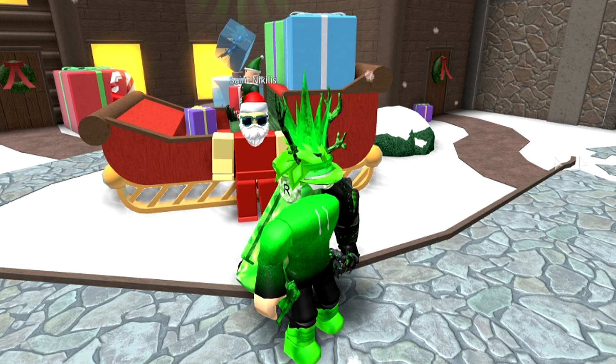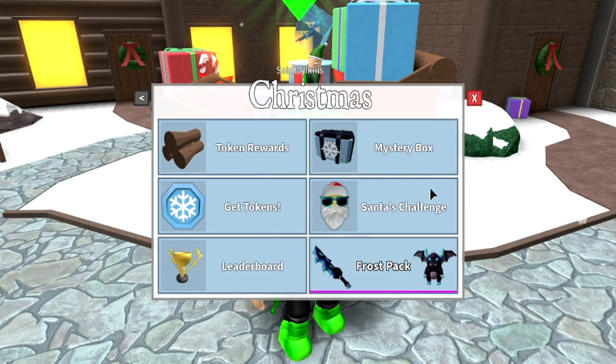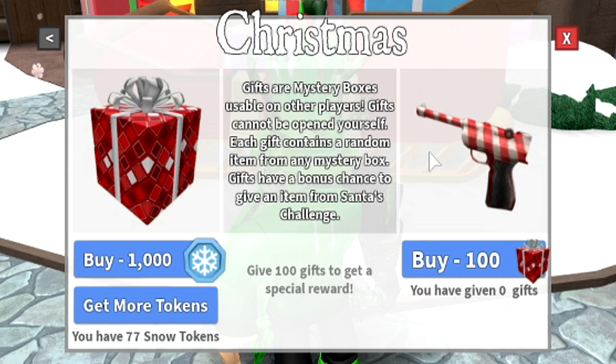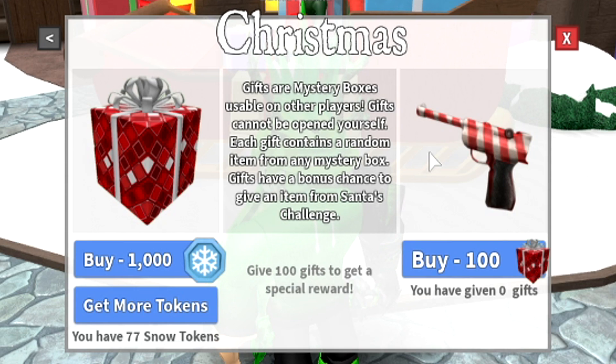I think this Christmas update has beaten the Halloween update, because if we go over here to the Mystery Box and we go to the Gifting Center, we have a new Christmas Luger. I know they did this back in 2015, but man, I'm so excited — it's 2019 and they have a Candy Cane Luger. They're continuing the Christmas Lugers, and I think that is so dope, especially since we wanted a Candy Cane one, especially since the Eternal Cane came out.